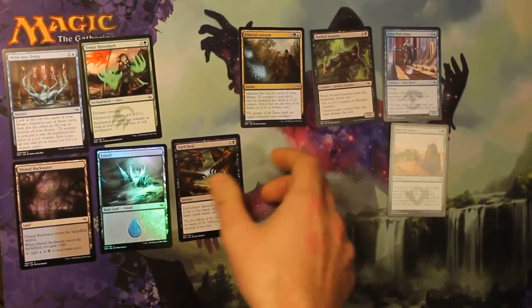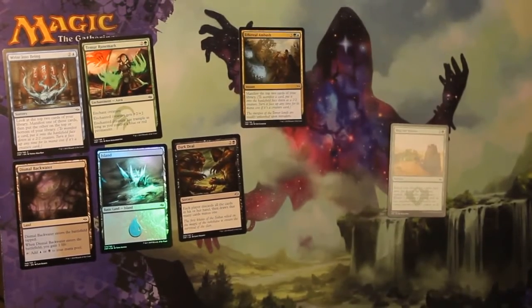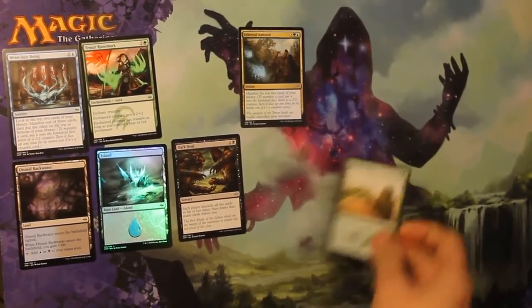Mistfire Adept. Hooded Assassin. God damn it. What colour is green, blue, white? That's not a colour, is it? But it's your colour now. Screw your stereotypes! You can't control me! We're going to go for Map the Wastes.